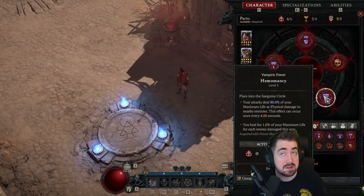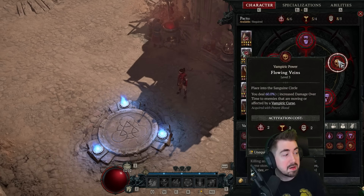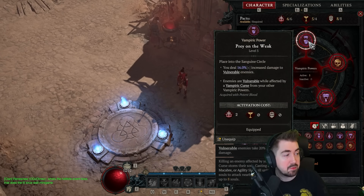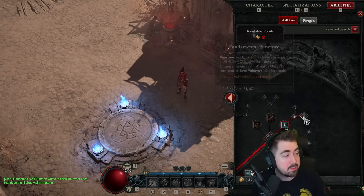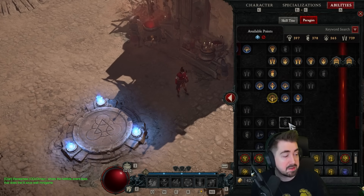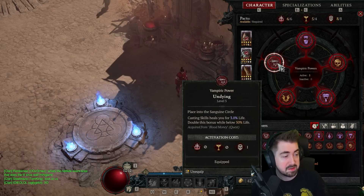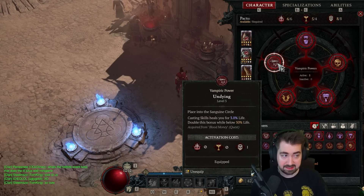I'm using Hemomancy, particularly for clearing — I will swap all of these for single target. Metamorphosis I'm using all the time; this is very important and also how we inflict vampire curse. Flowing Veins gives 60% more damage. Prey on the Weak gives 16% more damage and will also make enemies permanently vulnerable, so technically, as long as you keep that up, you could remove Fundamental Puncture. We also have Exploit, and you have multiple sources of getting vulnerable. It's so cheap and the 3% heal is huge.